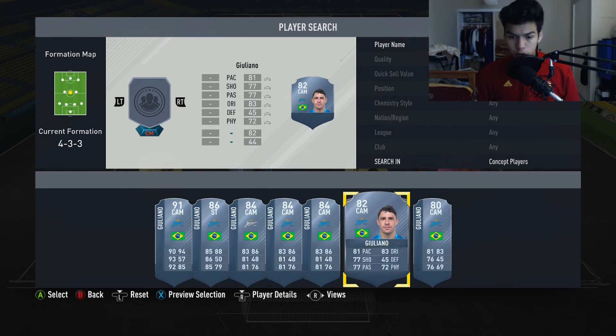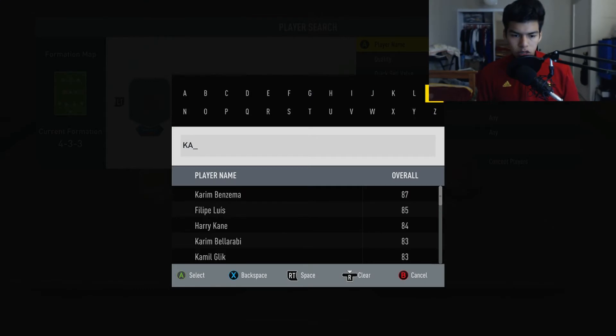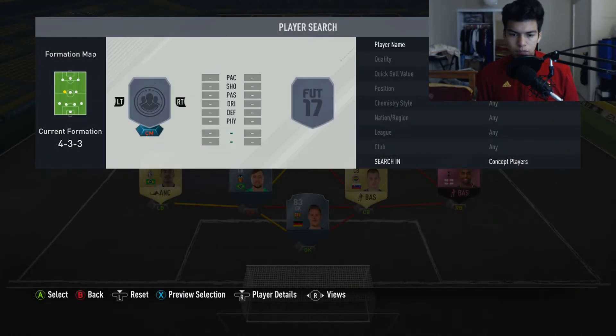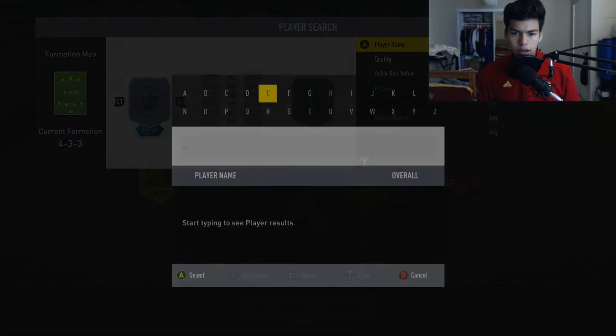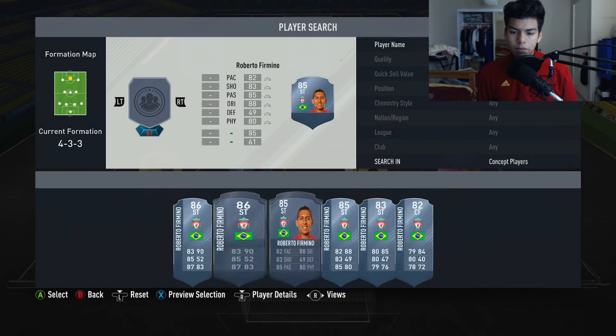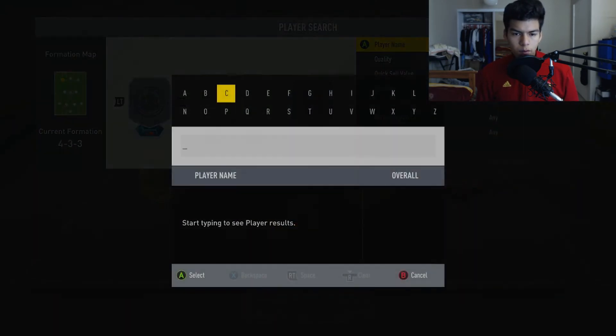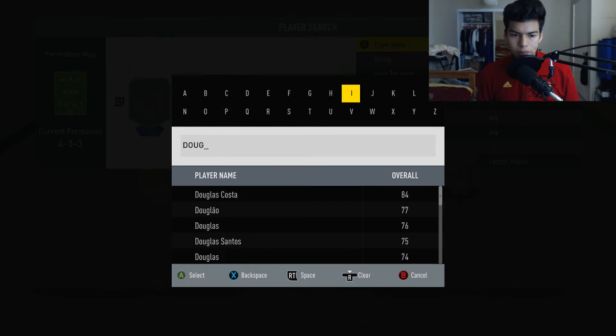We're gonna go for the 82-rated one as well, and then we're gonna go for Kaka in that spot. Then Firmino is gonna be a good one to put at that striker spot - we're gonna go for his 83-rated upgrade. At the left wing spot we're gonna go for Douglas Costa. I think we're gonna be missing one rating so I think I'm gonna have to get a better goalkeeper.